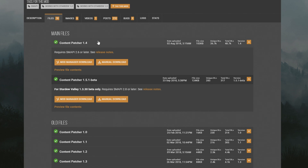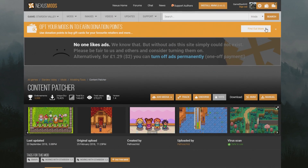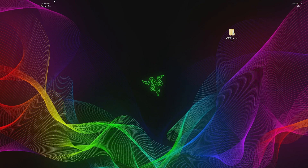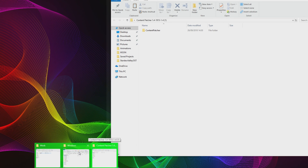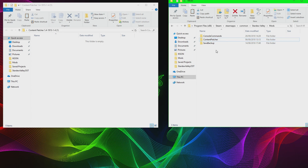Go into Files, find the latest version — Content Patcher 1.4 — press Manual Download and then Download. You do need an account on Nexus Mods to download; it's free, just sign up with an email address. Drag the download to the desktop, right-click and extract it. This will bring up the Content Patcher folder. Simply drag that folder into your Stardew Valley Mods folder. You'll also get a Save Backup and Console Commands included with SMAPI by default. Now you are set to download mods.